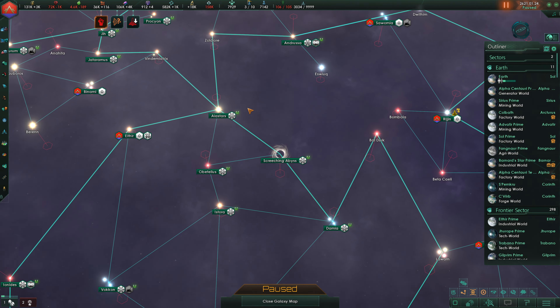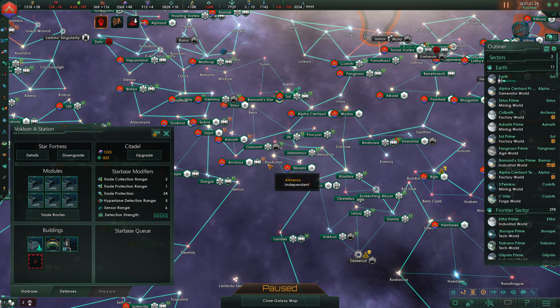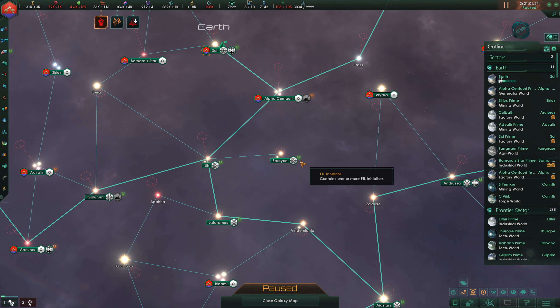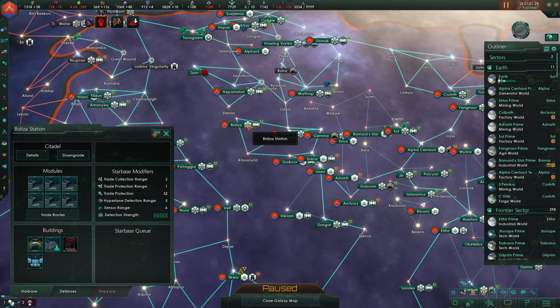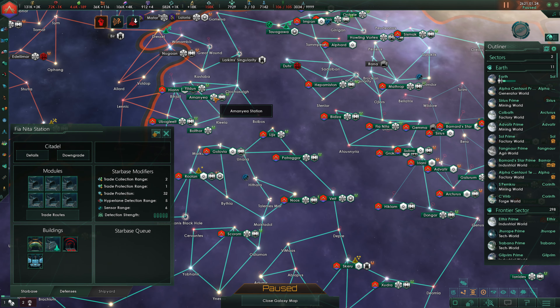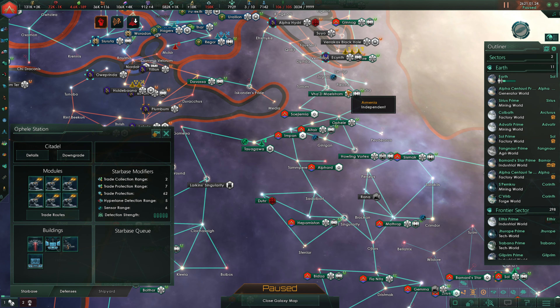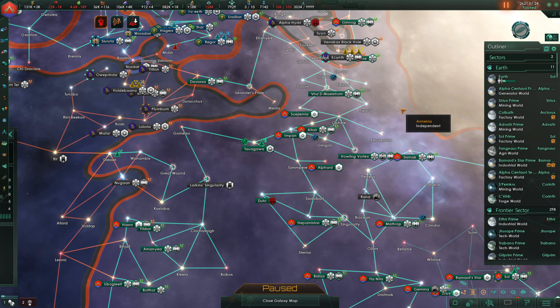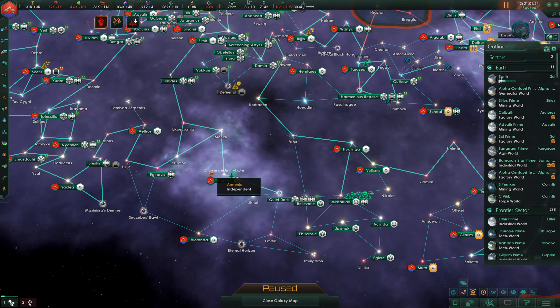We just need to get rid of a station here. I'm looking for a reasonable one to get rid of. There must be one up here somewhere that is a non-anchorage. Here's one — we'll downgrade that. So that'll put us at 105 out of 105. Now we've got all of these guys currently upgrading here, and that'll take them some time.